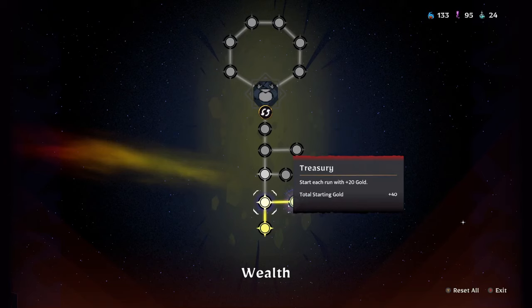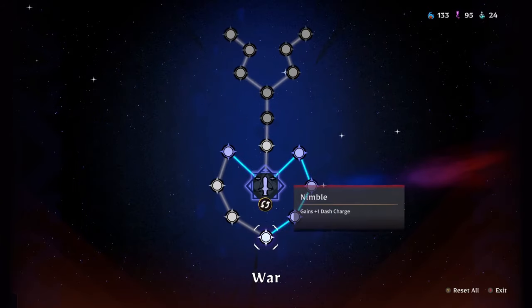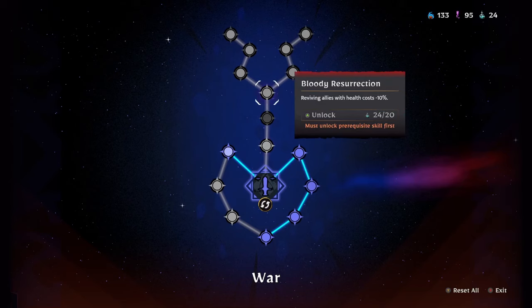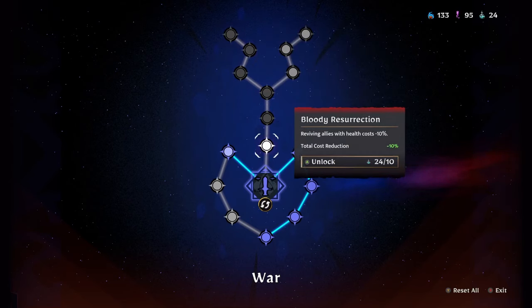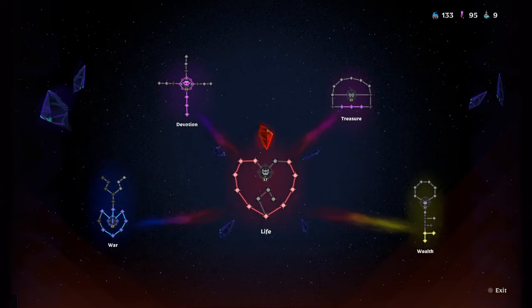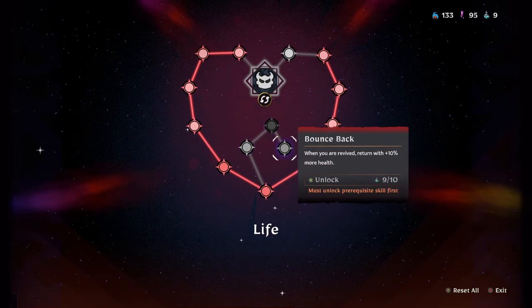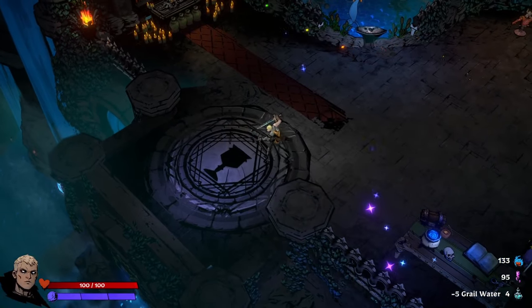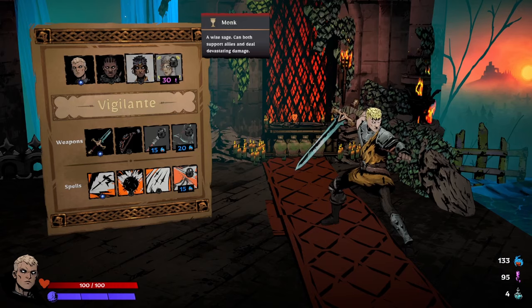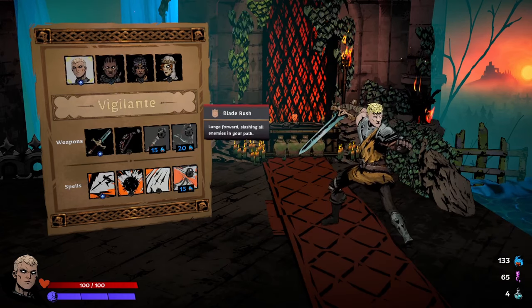There's an option to start each run with 20 gold and earn 10 gold if you complete a room in under 30 seconds - that sounds fun. Enemies have a five percent chance to drop Fairy Ember. There's also more move speed, and reviving allies with health costs 10 less. The skill tree with the revival mechanics must relate to co-op, since there are no death defiances in this game.